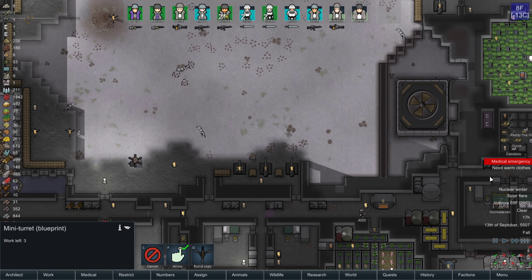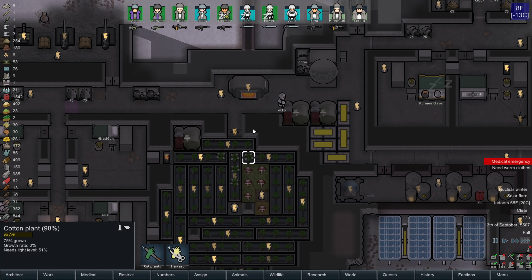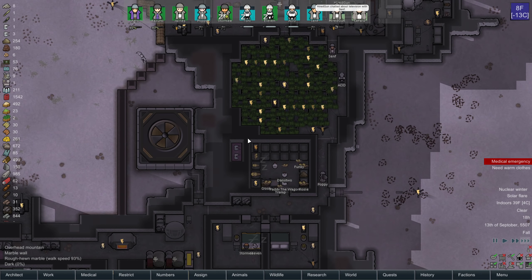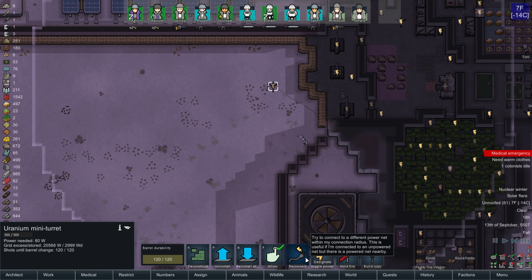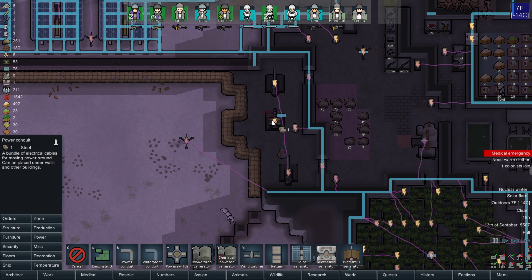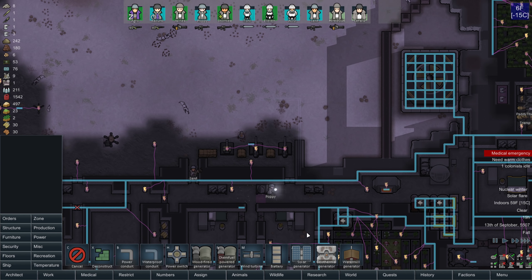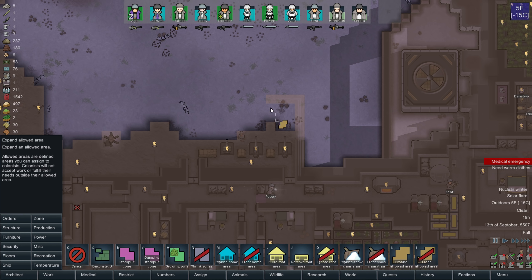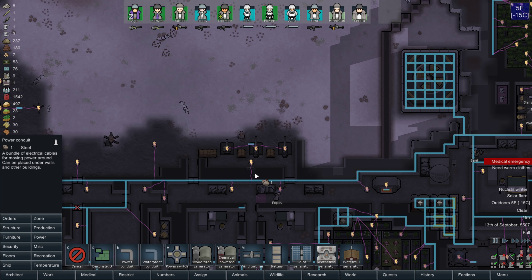This turret here is going to go here. Anyone coming to this area to bash my important turrets will first go to this mini turret. Solar flare! I'm going to run the risk that the solar flare does not kill off my crops. Let's hope I don't regret that.